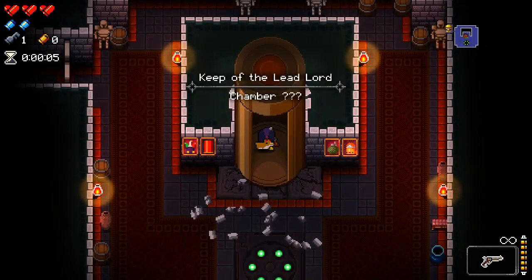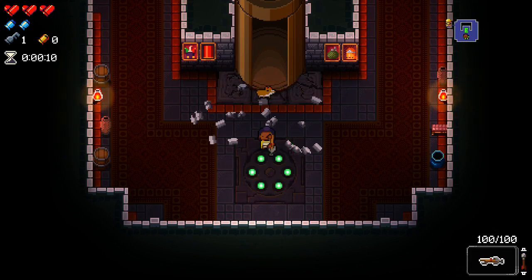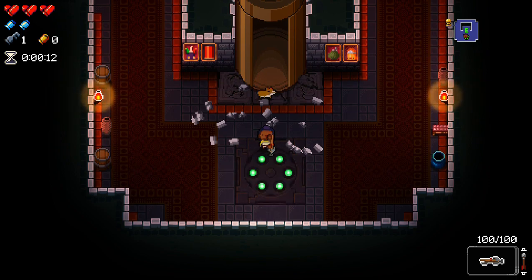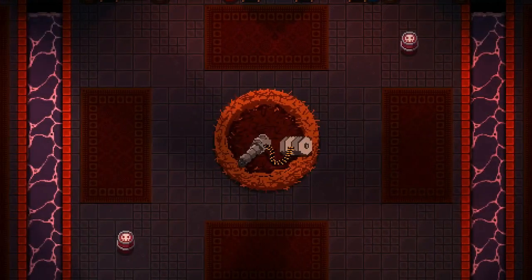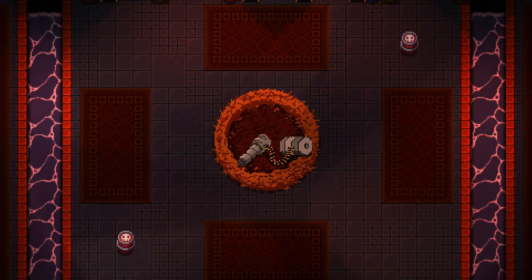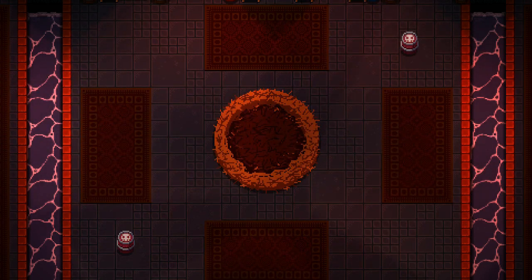Keep of the Lead Lord. So this is floor one. We're going to use the crossbow for this first fight, and the first fight will be against Gatling Gull. So Gatling Gull has different rooms depending on the RNG, and this time we've got the one with the pits. The one with the pits is a bit annoying because you can't freely move throughout the area.